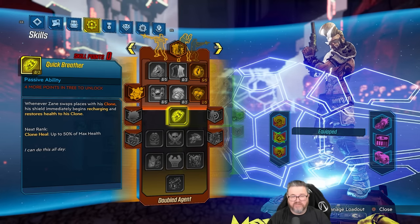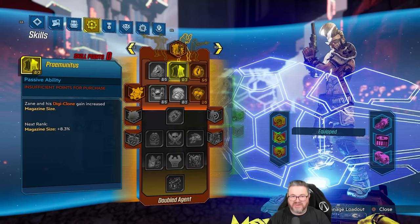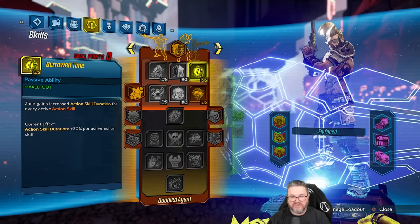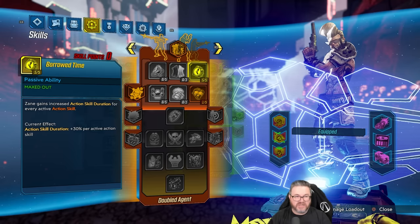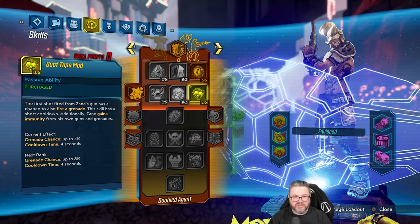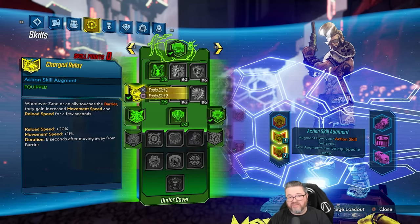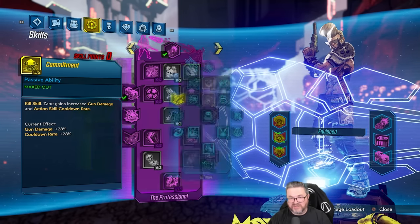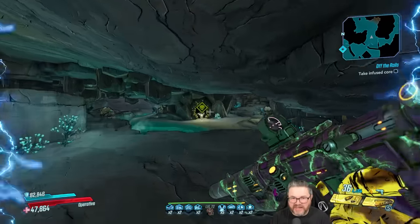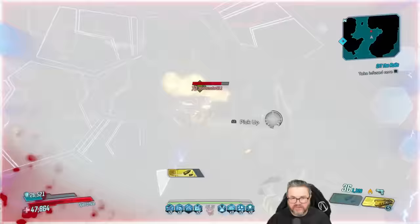We've only got two things going in the pumpkin spice tree. If we do raid bosses we might have to switch things up and actually use the clone. I'm gonna try not to use the clone if possible. We just have Borrowed Time to keep our action skill duration going, and Duct Tape Mod so that we shoot out our grenades - because right now without Duct Tape Mod we have no other means in our entire skill tree to get grenades out. There's a viewer badass - it's Don Anzador!